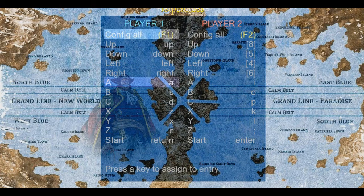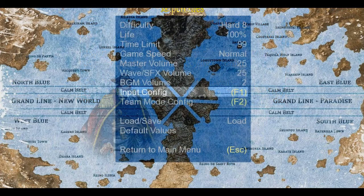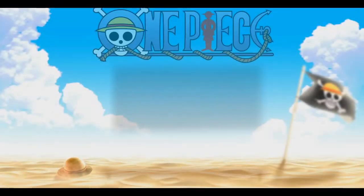Let's take a look at the options: difficulty Hard 8, life 100. Let's check the input config. Player one: up, down, left, right, A, S, D, Z, X, C. Press Enter and let's save it.